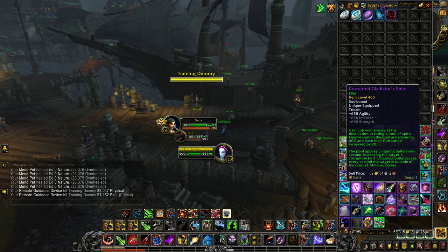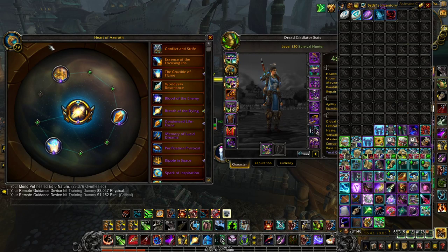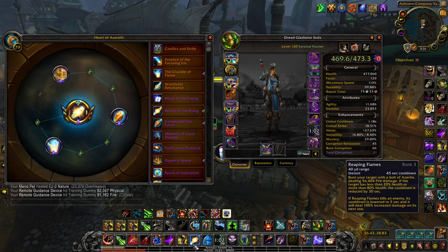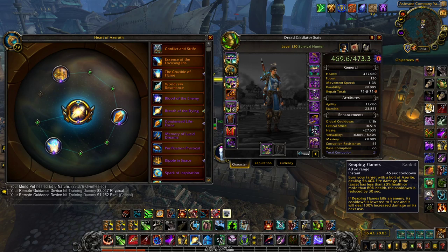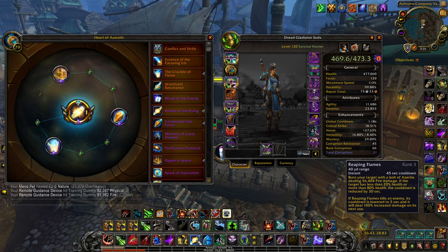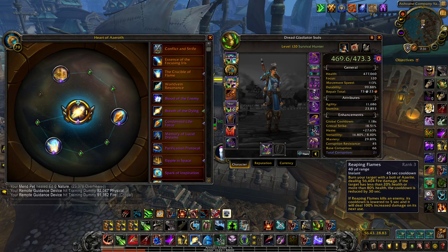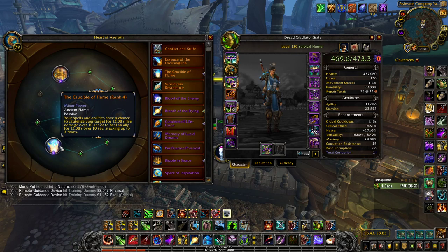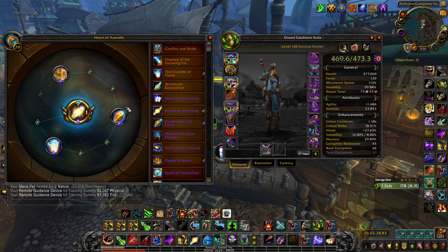Next: Essences. My basic 3v3 setup is Reaping Flame as the major — Breath of the Dying. Use it at the beginning of your go, and it goes on a 15-second cooldown. Say you bash trap for 13 seconds, then 2 seconds after the trap if they're at execute range you can Reaping Flame again and either get a kill or the cooldown reduction. You can also cheese this with the Tendril corruption — kill a tendril to get the increased damage, then fire it off for 100k.